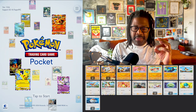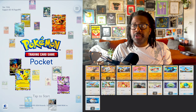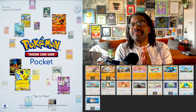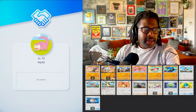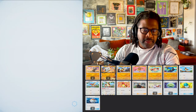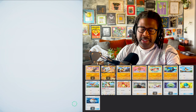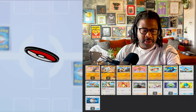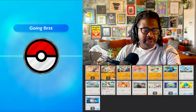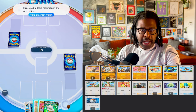Marowak can do big damage when it gets the double heads on the coin flip. Lord please, for the sake of the video, let's not get double tails. I did throw a fossil in here and Farfetch'd, because Farfetch'd is a nice consistent 40. Plus the fossil can help us deal with Sabrina's as we're trying to build up a Marowak or our Grapploct.